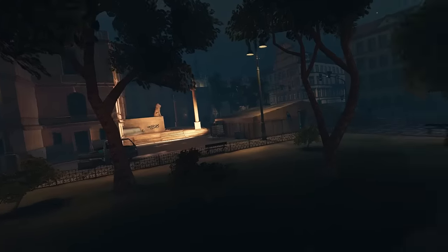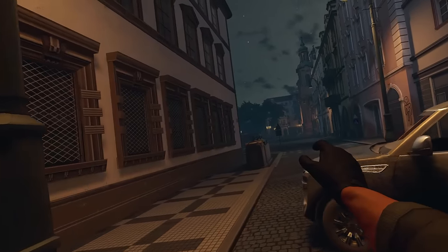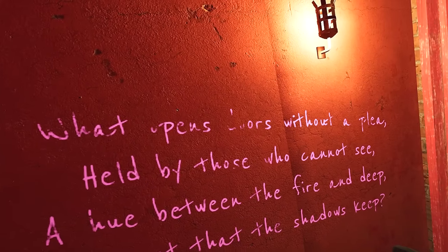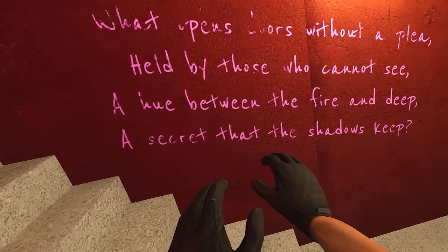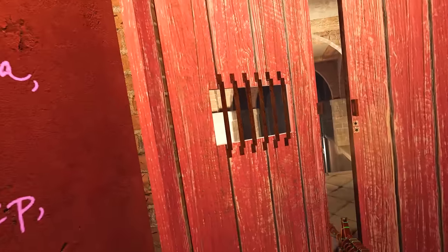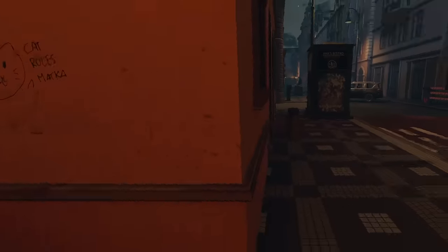So they've added this big building here then. I found the sneaky little spot guys. The main courtyard area is right here - a lot of people spawn in this section. What on God's green earth is this? 'What opens doors without a plea? Held by those who cannot see. A hue between the fire and deep. A secret that the shadows keep.' What is in here, dude? It's like a dungeon. Do we need a key to get in here? It's like a vent - can you get in another way? Right, we'll look for that in a little bit. Let's go see what's down in this dungeon.